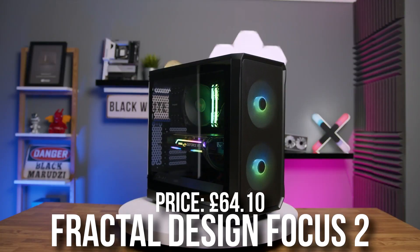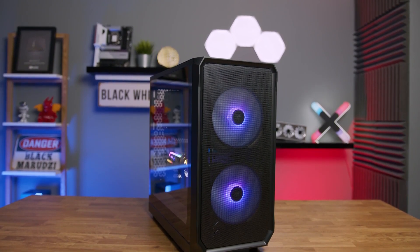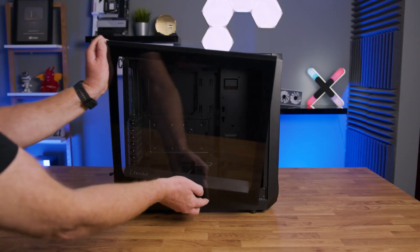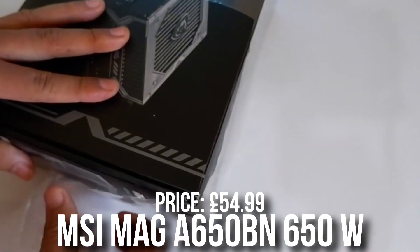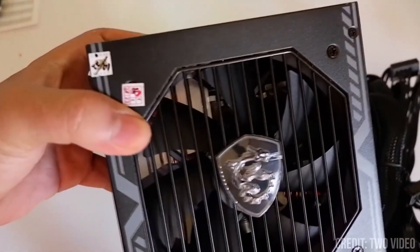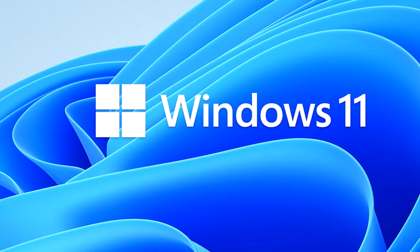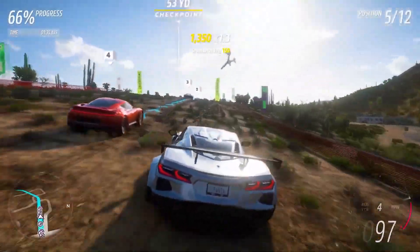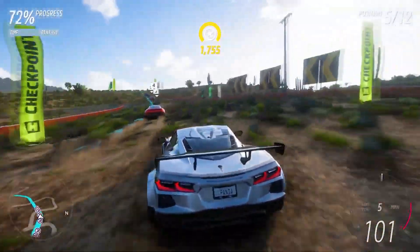For the case, we have the Fractal Design Focus 2 — all black aesthetic, beautiful front mesh panel. I absolutely love how this one looks: fantastic, clean and minimalistic. It already comes with two pre-installed fans on the front, and I added one Arctic P12 for around £7 as an exhaust fan. For the power supply, we have the MSI MAG 650W 80 Plus Gold for £52 — really good power supply, it's going to be enough for our build and you'll save money on electricity. For Windows 11, I recommend buying from retailers — these are verified and legit, and you're going to be spending around £25, much less than the £110 you were spending before.